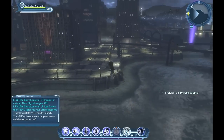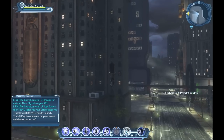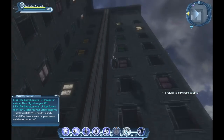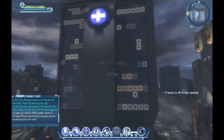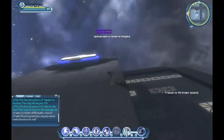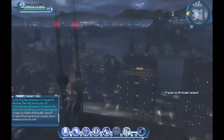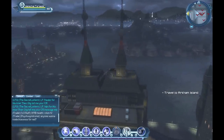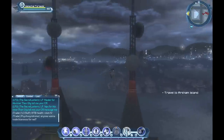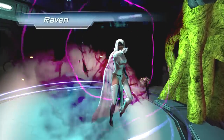So what makes DC Online different? What makes it fun? First off, the combat is different than a lot of other MMOs — it's action-based. What that means is you actively dodge and block, and there's more action involved, from using various weapons combined with your powers. You can pick up objects in the environment like big trash cans or explosive barrels and throw them or hit your enemies with them.